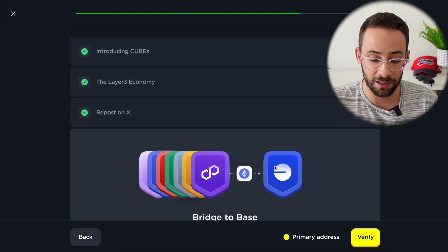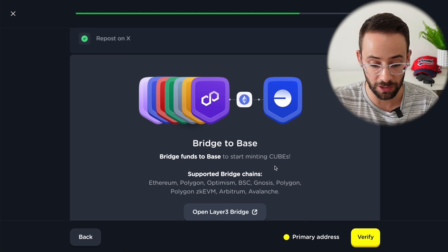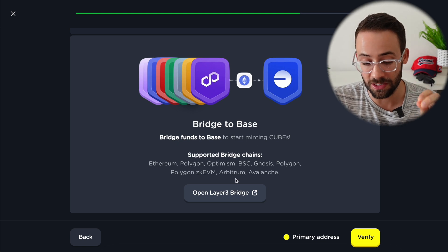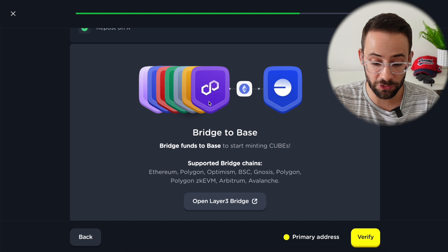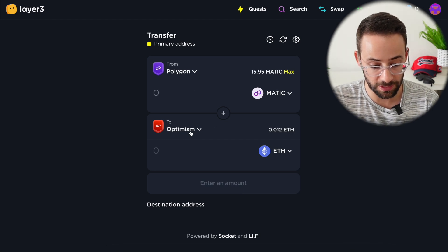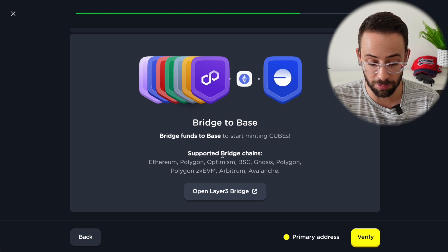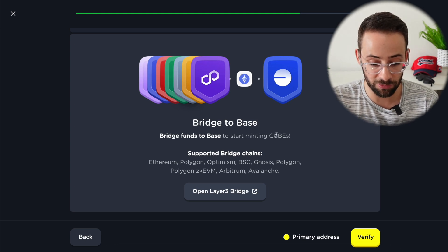Usually the last couple of things are the actual on-chain tasks. This one, in order to collect the first cube, wants me to bridge to Base using the official Layer 3 bridge. If there's an application it wants you to interact with, it will usually link it right there. It doesn't specify any amount or any token, so as long as I bridge from one of the listed chains to Base with any amount and any token, I'll be able to verify this quest.